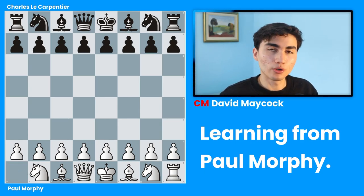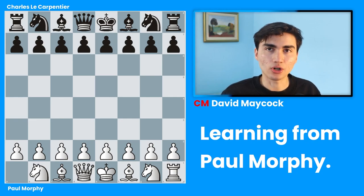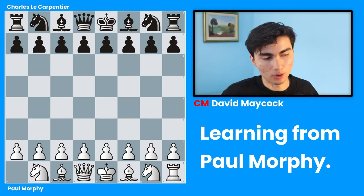Paul Morphy used to be so good that he used to give odds to his opponent. So before this game, Paul said, 'Hey Charles, I'm very good. I'm not going to play with this rook, so take it.' And Charles was like, 'Okay, I'm going to take that rook, I'm going to beat you,' but we will see.